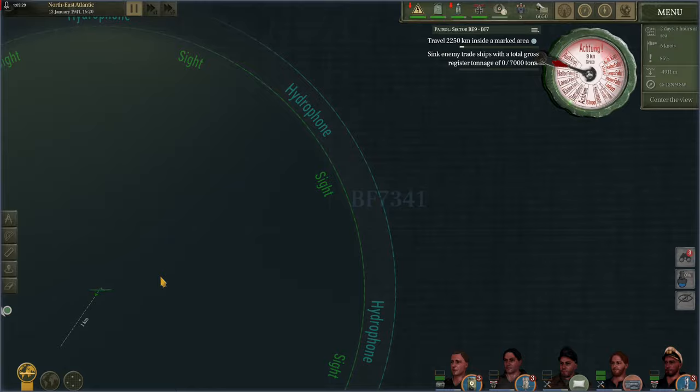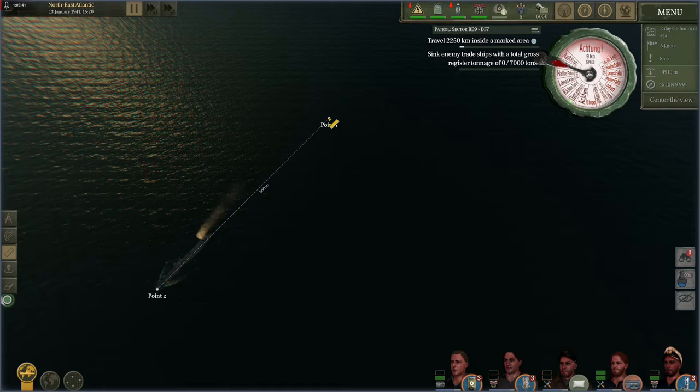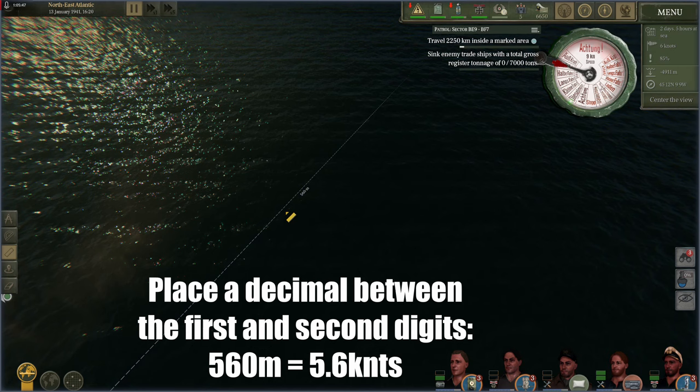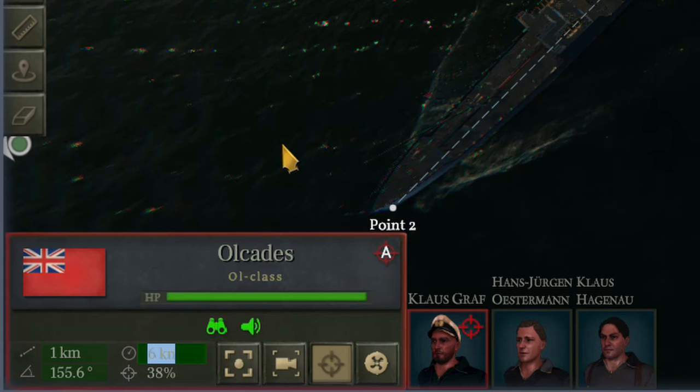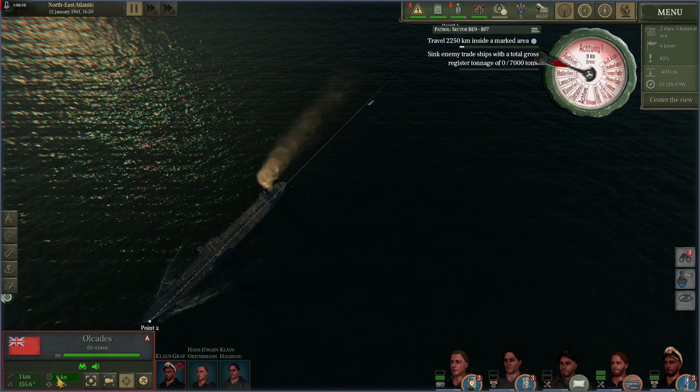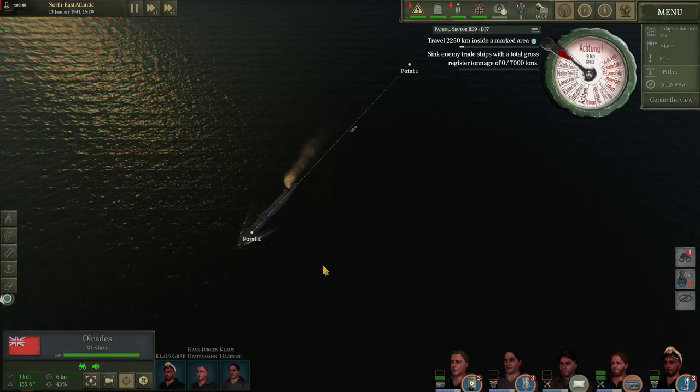3 minutes and 15 seconds. By pausing the game now we head back to our map and place another point on the nose of our ship. By using the ruler tool and measuring the distance between the points we can safely say that with a distance of 560 meters traveled in 3 minutes and 15 seconds, this ship is going 5.6 knots. To enter that we simply select the target ship, select its speed and type 5.6. The game will default to the closest full number, however those decimal points can make all the difference. So that's how we get speed via the map tools.